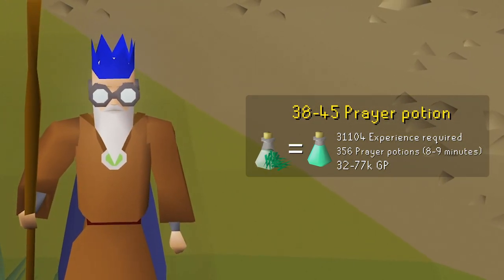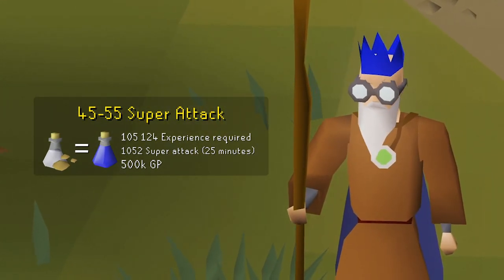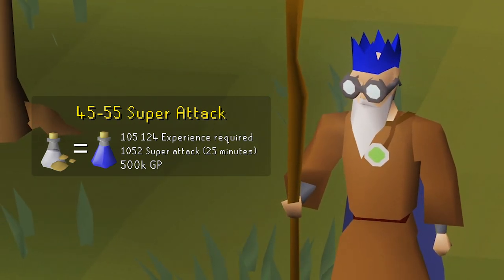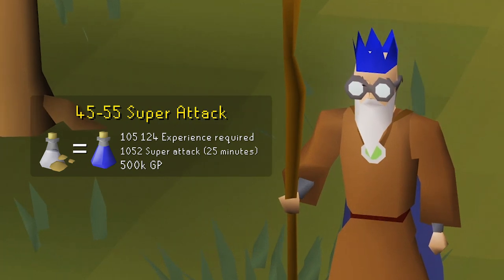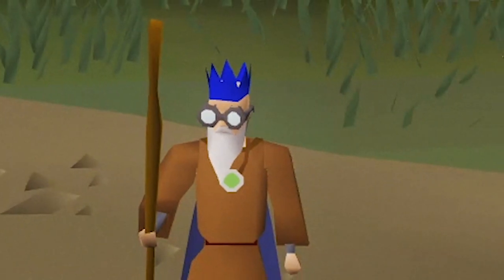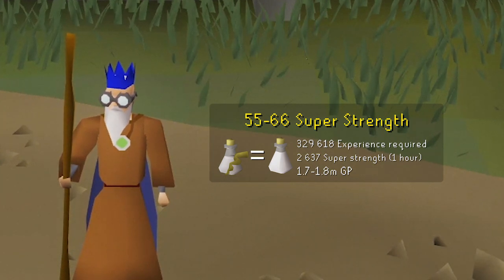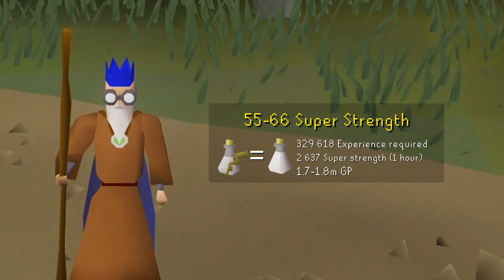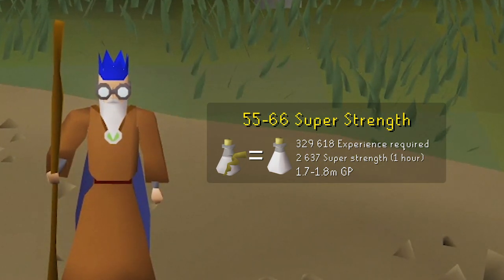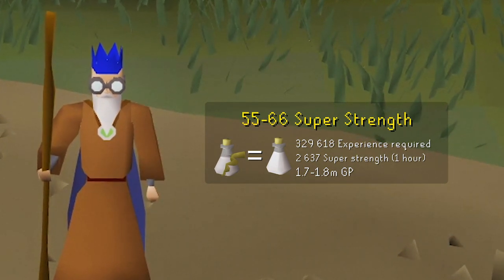At level 45, get yourself 1,052 unfinished Irrit potions and the same amount of unicorn horn dust, costing around 500k GP and taking about 25 minutes to make them all into super attack potions. This will bring you to 55 Herblore, unlocking super strength potions, made by combining an unfinished Quorum potion with a limp root. Make them until level 66 — you'll have to make 2,637 of them, taking roughly one hour and costing around 1.7 to 1.8 million GP.